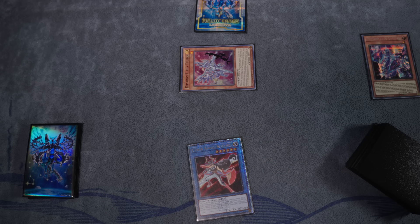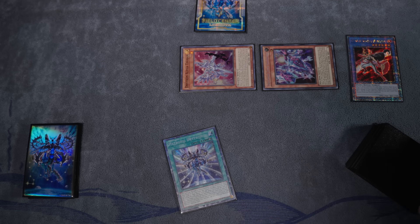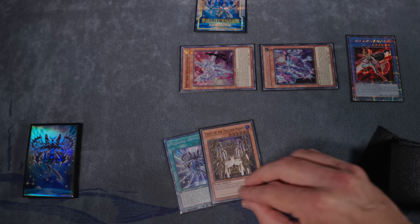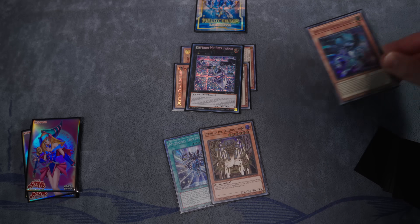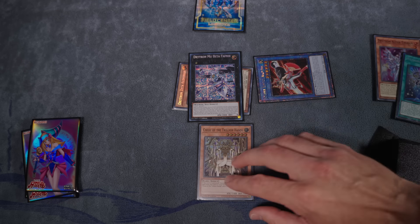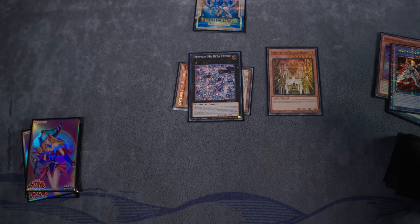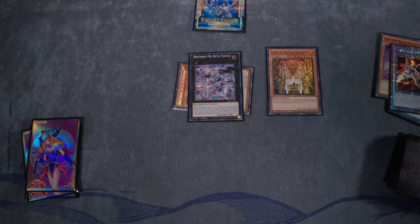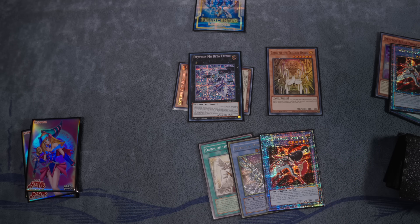First, Alpha pitches Zeta, grabbing Ben 10. Follow that up with Zeta sending Ben 10, special summoning itself — that searches Medionus Drytron, and then Ben 10's effect searches Shoju. Next, overlay your two guys to summon out a copy of Moy Beta. Moy Beta's effect sends Gamma from Deck to Grave. Then Medionus' effect detaches off Moy Beta, special summoning Ben 10. Tribute summon Shoju by sacking Ben 10. Shoju effect Chainlink 1, Ben 10 Chainlink 2 — that grabs Dawn of the Herald, Perfection, and another Ben 10.